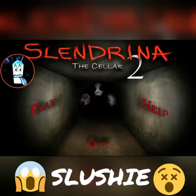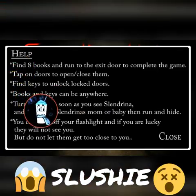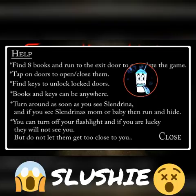So I'm going to go to help first, see what that's about. Find 8 books and run to the exit door to complete the game. Tap on doors to open or close them. Find keys to unlock doors. Books and keys can be anywhere. Turn around as soon as you see Slenderina. And if you see Slenderina's mom or baby, then run and hide. You can turn off your flashlight — if you are lucky, they will not see you. But do not let them get too close to you.